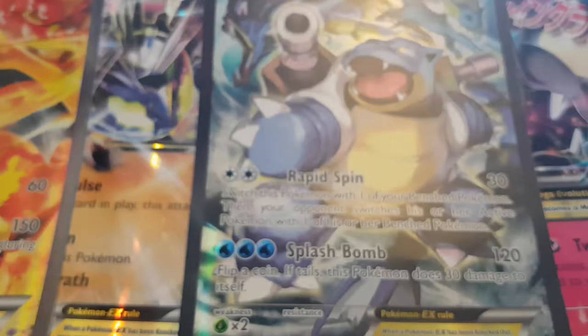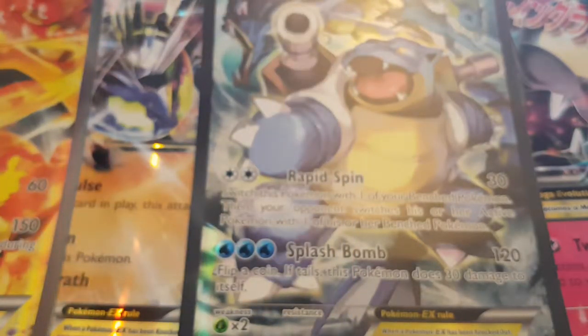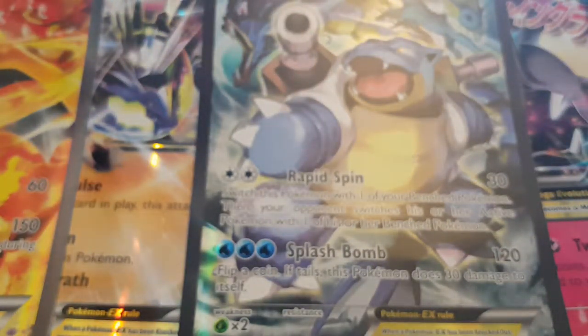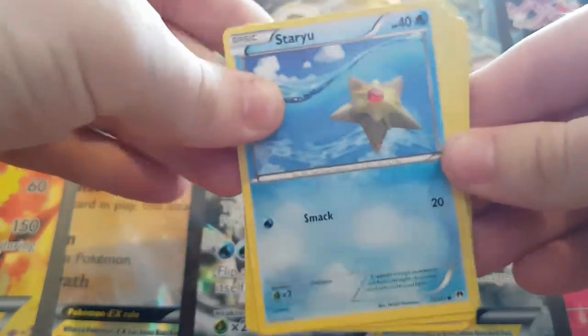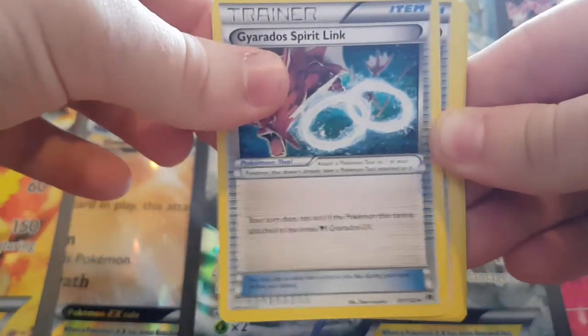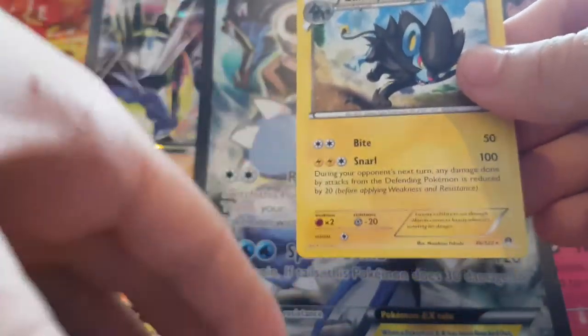Still got plenty of time. I just realised the Reverse Golduck is a rare — that was from my last pack. Third pack: Staryu, Blitzle, Pancham, Harnage, Shinx, Gyarados Spirit Link, Scizor Spirit Link, Mawhile, a Reverse Holo Espurr, and a Luxray. We're really not having any luck with these packs today.